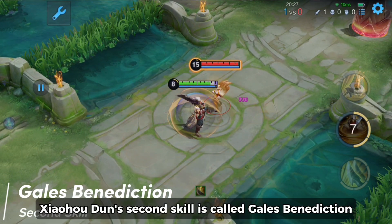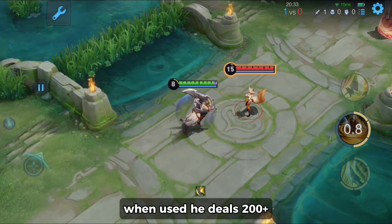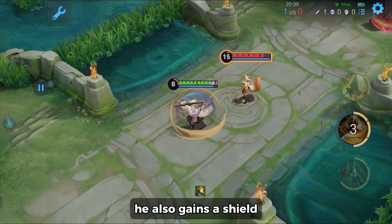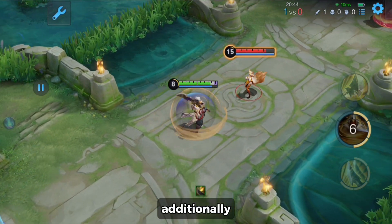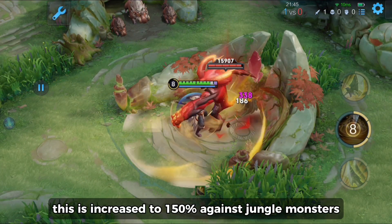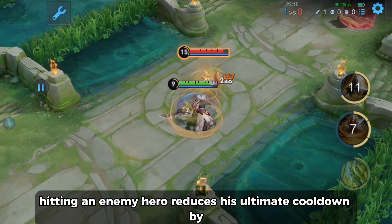Xiao Hou Dun's second skill is called Gale's Benediction. It costs 50 mana with a 10 second cooldown. When used, he deals 200 plus 70% physical attack as magical damage to nearby enemies. He also gains a shield based on 12% of his max health for 5 seconds. Additionally, his next 3 basic attacks within 8 seconds deal 150 true damage each, increased to 150% against jungle monsters. Hitting an enemy hero reduces his ultimate cooldown by 1 second per hit.